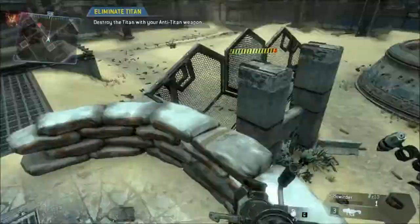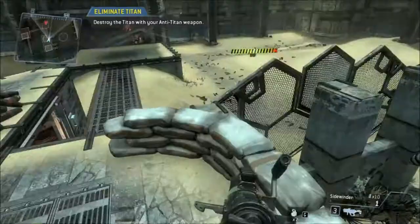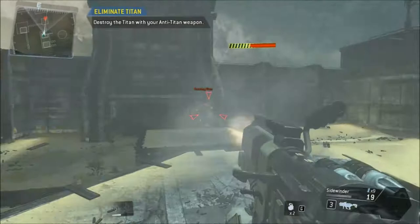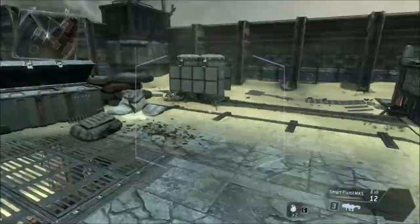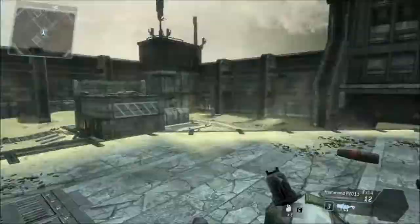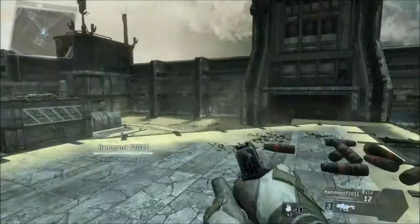I'm using the movement system to navigate around this Titan, and the Titan eventually starts to die. I'm just hopping around, kind of dodging Kalo-style to avoid enemy incoming fire and taking the enemy Titan out. I believe it's going to call in my Titan now, and you'll actually get to see actual Titan gameplay.